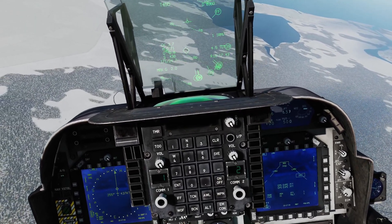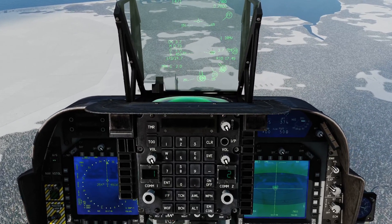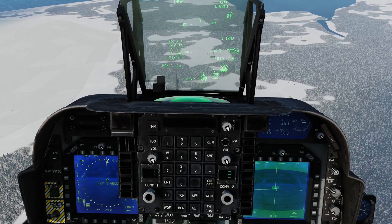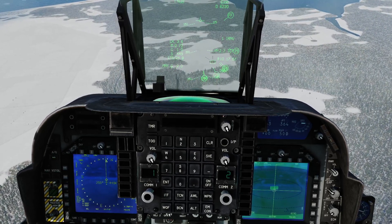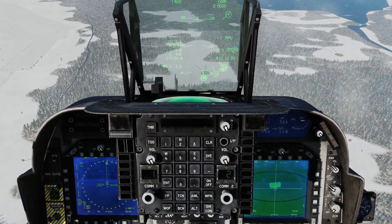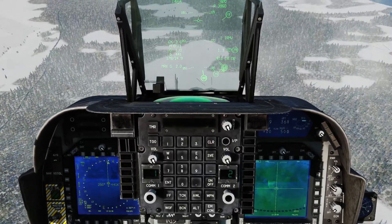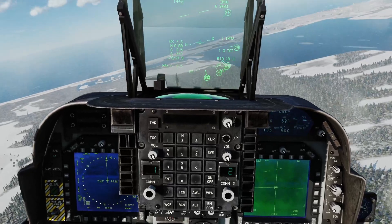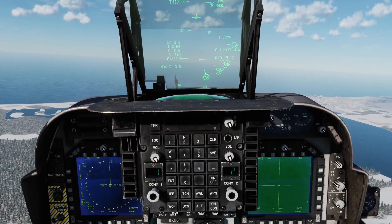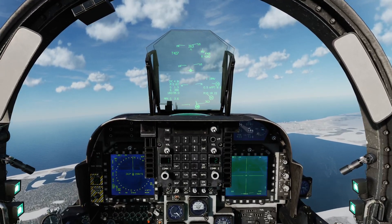I'm pressing sensor select switch aft twice to get my DMT, and we can watch the target as the Maverick goes inbound. Shack — perfect hit. Let's pull away. That is not something you would normally do — generally you're going to immediately come off the target and pull away so you're not exposing yourself to enemy fire. So I'm going to get back up to altitude and a nice distance away from the target, then go ahead and re-attack.